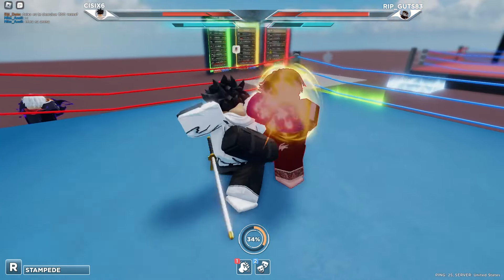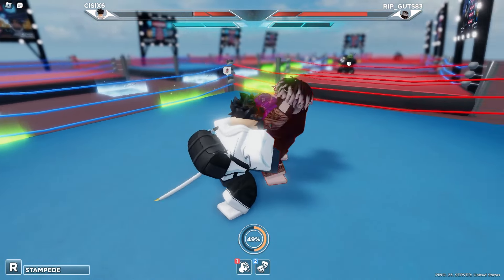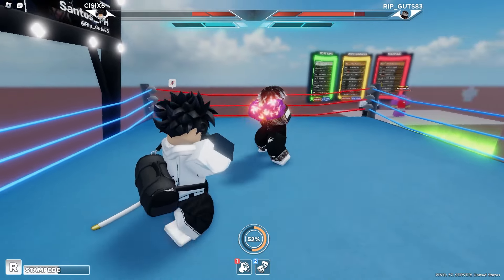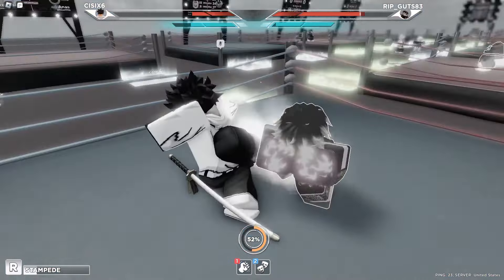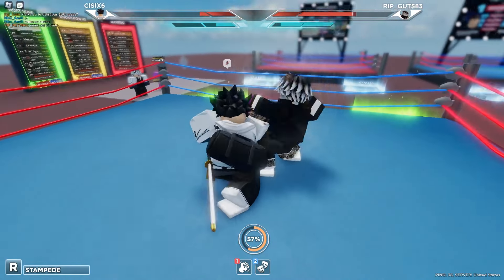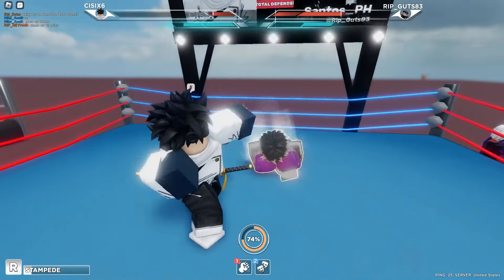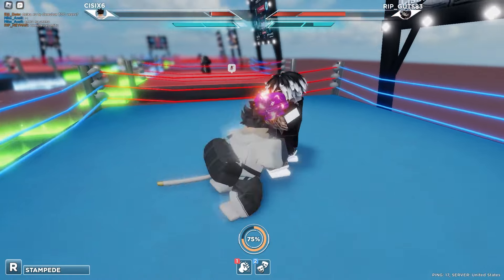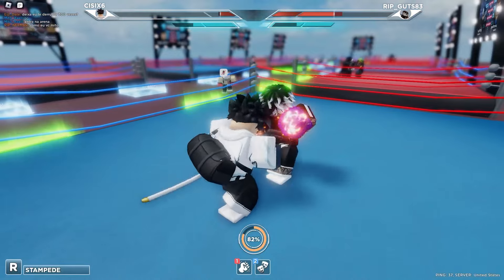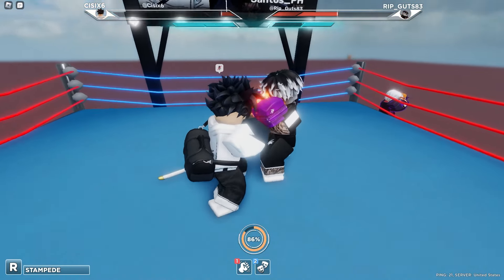Dodge that, stampede him — there we go, give me that stamina, buddy. You can literally just block after getting hit by the ability. I'm pretty sure this dude has the exact same fighting style I'm using, which is pretty interesting. When the dodge does go through it definitely feels a lot better. This dude just keeps launching out random punches and they're actually working though.